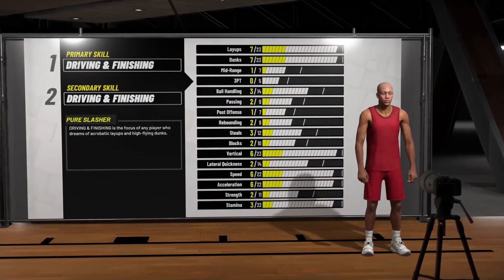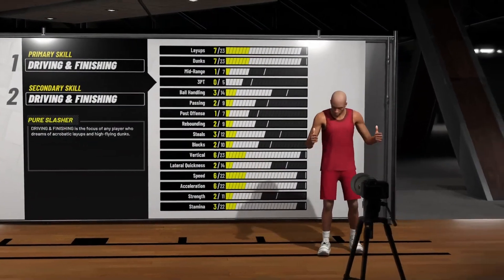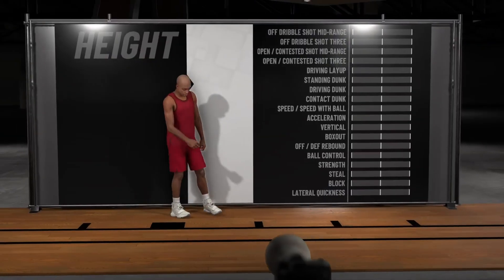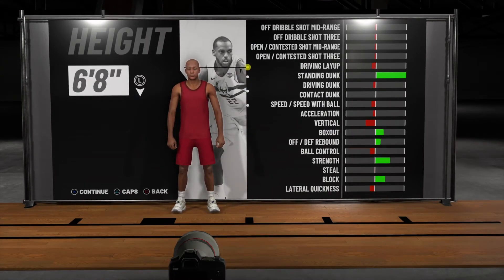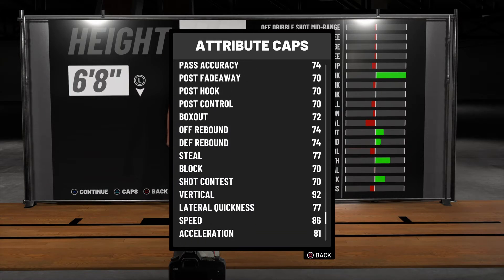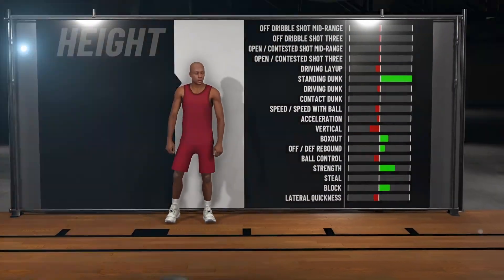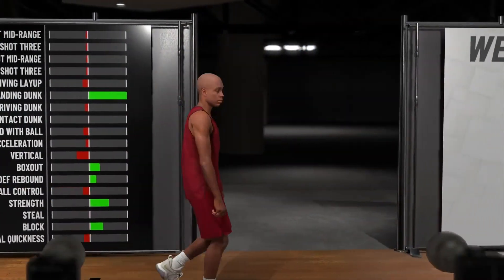So we're going shooting guard, pure slasher. We already got six Hall of Fame badges, 99 layups, 99 driving dunk, and a 90-something contact dunk — not 95 yet. Now let me finesse it a little bit. He's six-eight, and you see the difference — the other stuff like ball handling went down of course, speed went down, but it's still 86 for six-eight, which is ridiculous.